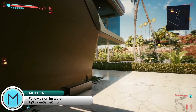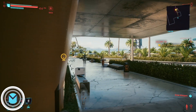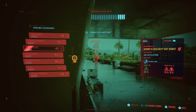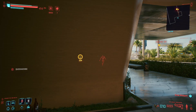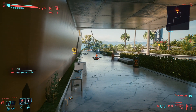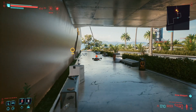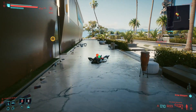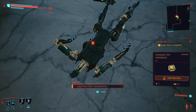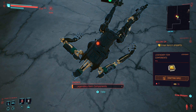One of the fastest ways I've been able to get these components is by taking down mechs, drones, and robots. Pretty much every single time you take down one of these machines, it's going to drop you either a legendary, epic, or rare item component. So if you find yourself low on eddies or don't have enough legendary items to break down, it's definitely worth your time to look for certain side missions or NCPD missions where your main opponents are robots and drones.